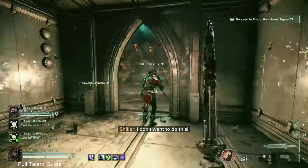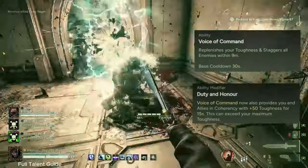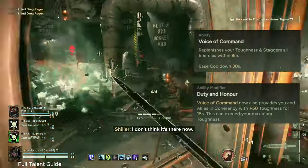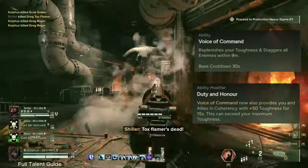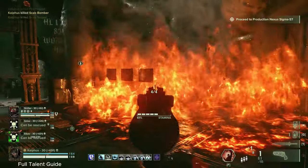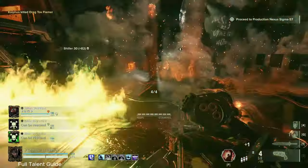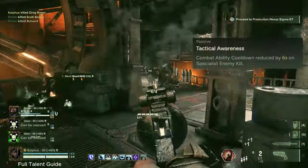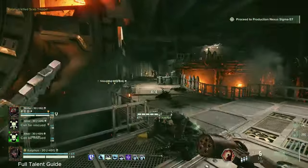For our Combat Ability, we have Voice of Command paired with Duty and Honor. You're always going to take Duty and Honor if you go Voice of Command - it wouldn't make any sense not to. It's free toughness, it gives it to your entire team, and it can exceed your max toughness. Now, here's where something is going to be a little controversial - we do not need to take Tactical Awareness. I know, heresy, right? Try not to burn me at the stake for this, but hear me out. With this particular build, we are so incredibly lethal. We have so many different tools to help make space for ourselves.